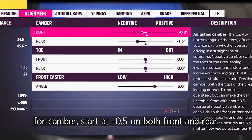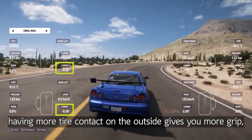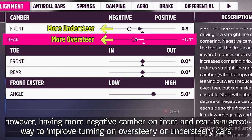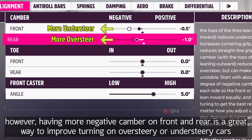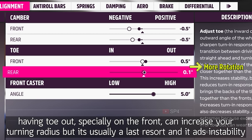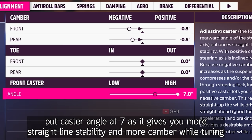Now we move on to alignment. For camber, start at negative 0.5 on both front and rear — having more tire contact on the outside gives you more grip. However, having more negative camber on front and rear is a great way to improve turning on oversteery or understeery cars. Having toe out, especially on the front, can increase your turning radius, but it's usually the last resort and it adds instability.